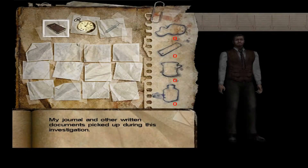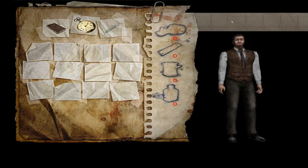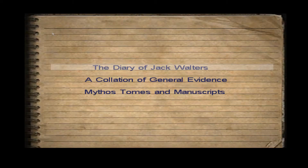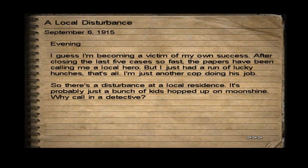I don't see a book... okay, here we go. The diary of Jack Walters — Mythos, Tombs of Man. Let's read this. I guess I'm becoming a victim of my own success — I guess this is who we are, this Jack Walters guy. After closing the last five cases so fast, the papers have been calling me a local hero. But I just had a run of lucky hunches, that's all — I'm just another cop doing his job.